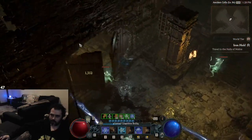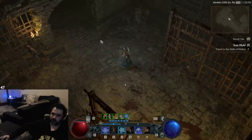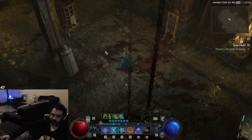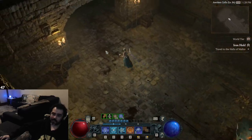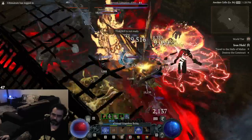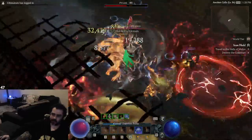So we unlock this door, then we've got another objective. This can be a good event or a bad event — it's not always the same. Sometimes you get a three-pack of elites coming out of this, sometimes you just get this one thing. We've just got to kill it.